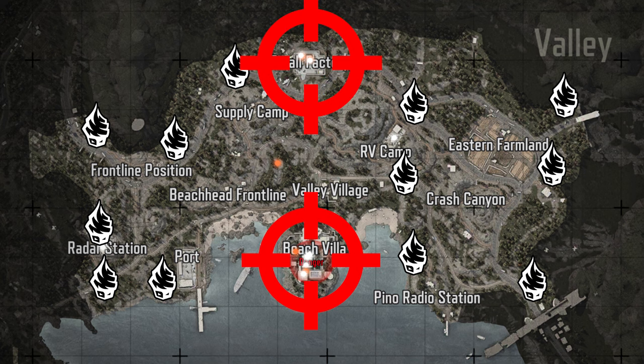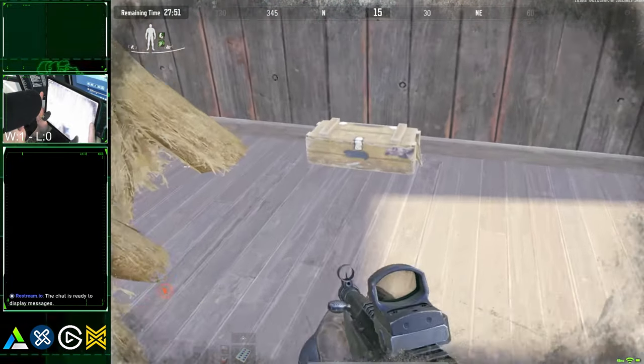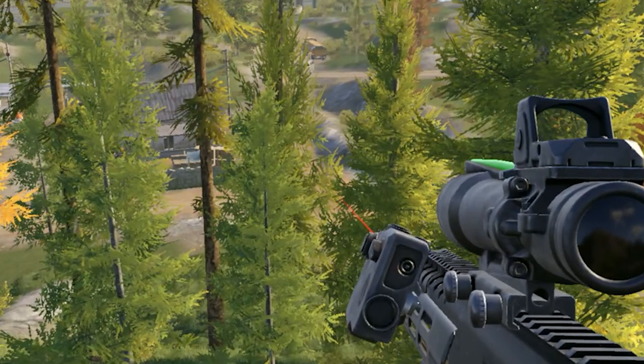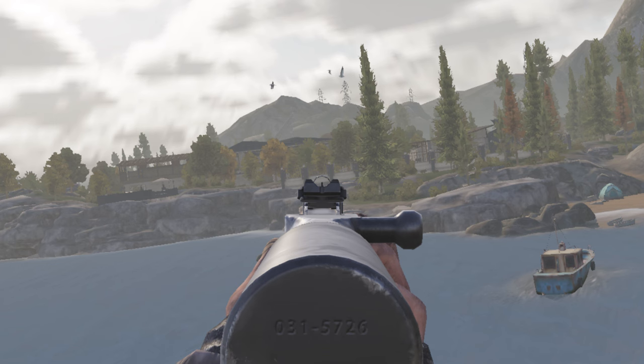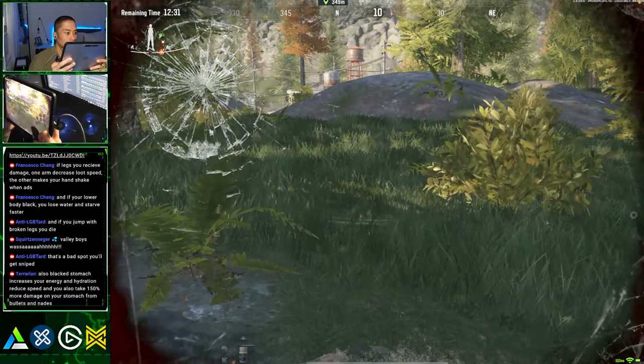Northeast Farm spawn. For loot, head straight for the small barn here — there's a grenade and a weapon case inside. Then go to RV Camp, then the village. If there's a fight in Villa already, take your time to loot the village houses. If the Villa is quiet, roll straight there using the east side flank entry route. Once you're done with the Villa, head straight for the factory cutting through this path. Be very careful and check the beachhead bunker, the sniping hill, and this hill for snipers — coming out of the Villa is one of the most dangerous things you can do on this map, as people are always waiting somewhere.